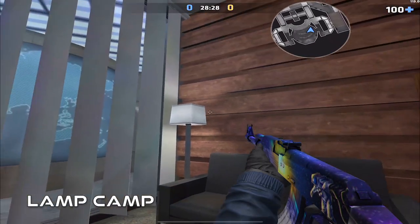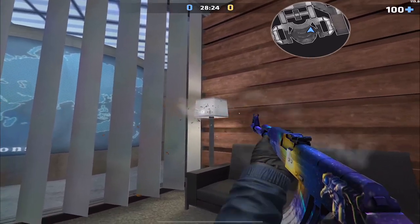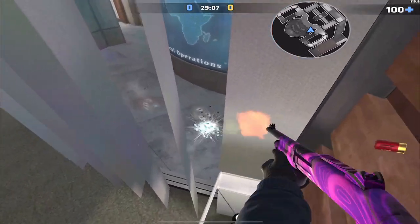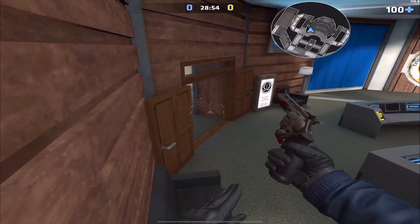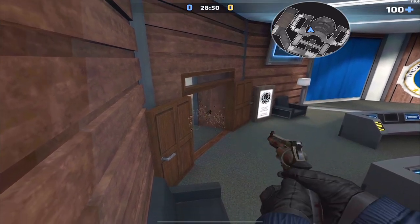Lamp camp: what you want to do is jump up on the far right or far left side of the sofa, depending on which side you are on, and simply run up, jump, and make sure to flick your crosshair up a little to give you that extra boost. I recommend that you only use shotguns up here because you do lose a lot of accuracy.